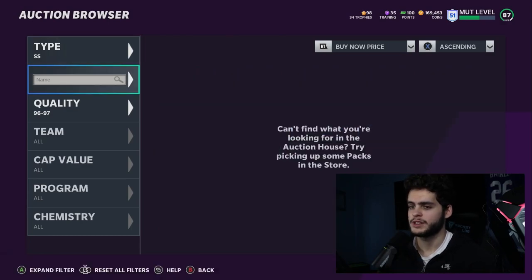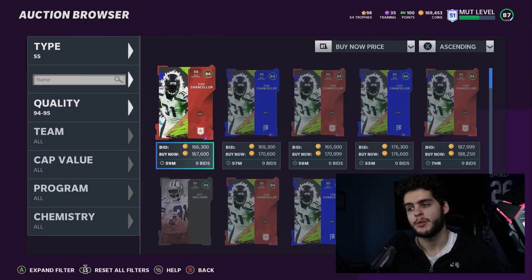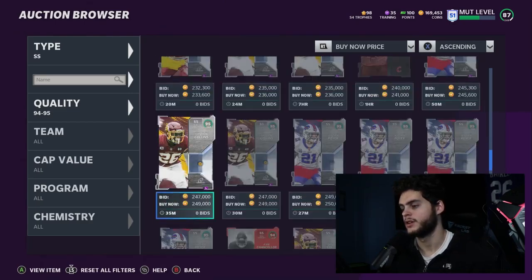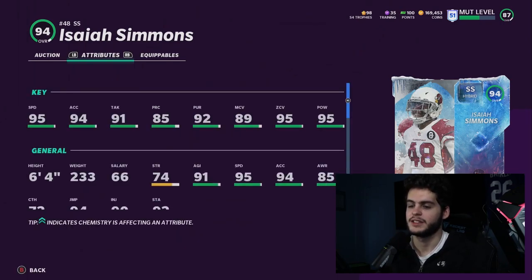At strong safety we're waiting for more upgrades — no 96 or 97 overalls yet. I'm a big fan of Isaiah Simmons here. You really can't go wrong: 95 speed safety, 94 acceleration, 89 man, 95 zone, 95 hit power, and a 6'4" frame. He'll have 99 zone coverage and 95 hit power. Put him at linebacker, big nickel, nickel corner, or deep safety — user or non-user, he's going to be a monster. He's one of the only players this year whose value can last a long time.